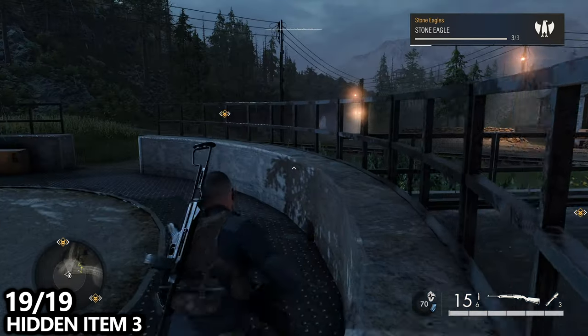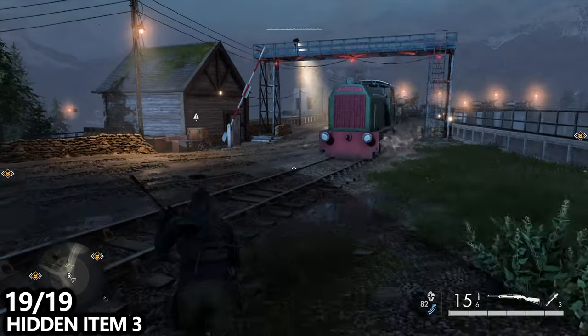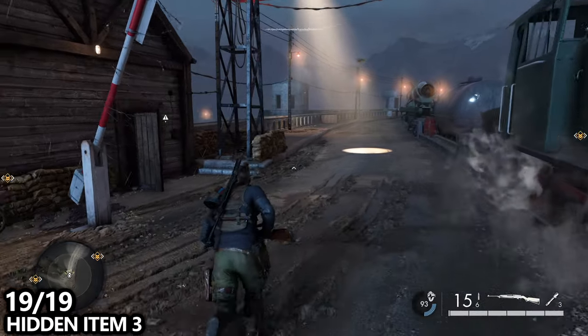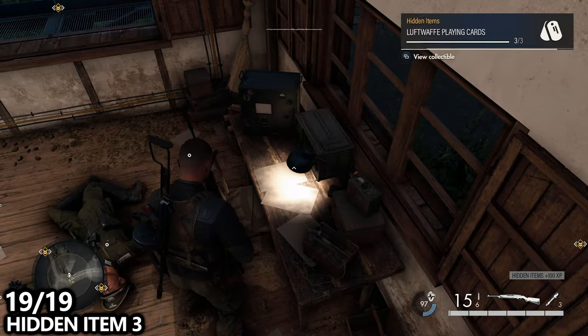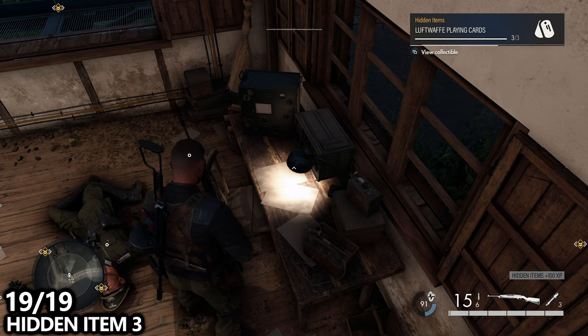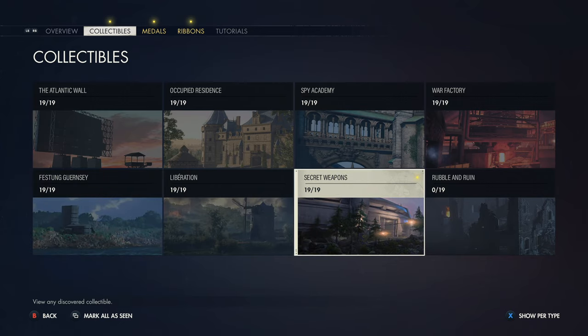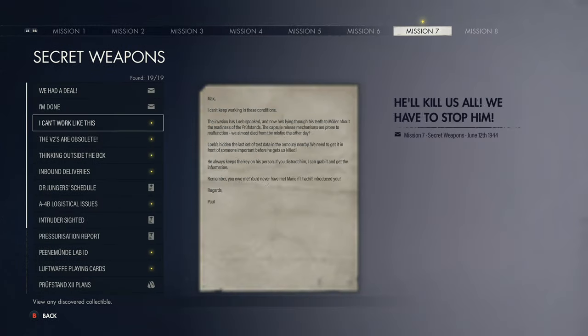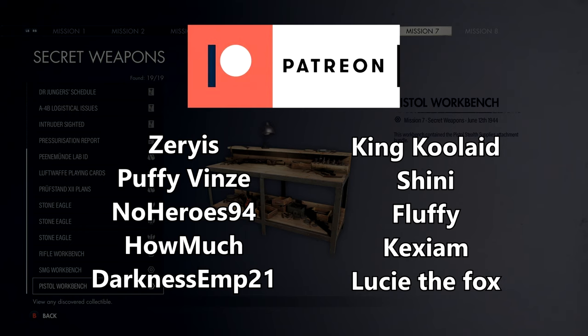Last but not least, find our final hidden item nearby. As you're entering on top of the dam bridge, go into the little booth on the left-hand side and pick up hidden item number three. Always make sure you have all 19 collectibles confirmed in the menu before exfiltrating. Thank you for watching — drop a like, this video sucked to make but I hope a lot of people find it useful. Special thanks to everyone on Patreon for supporting the show.